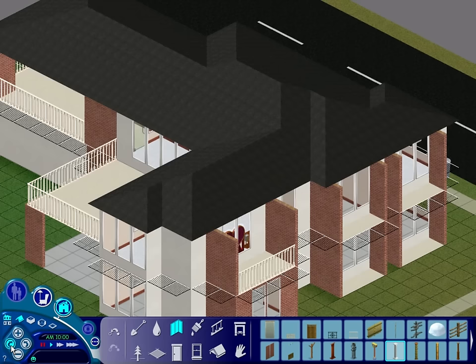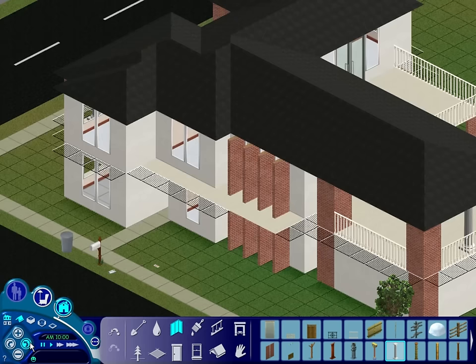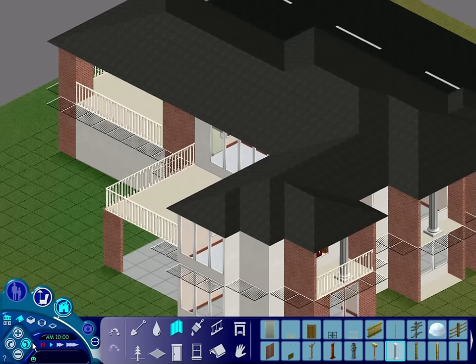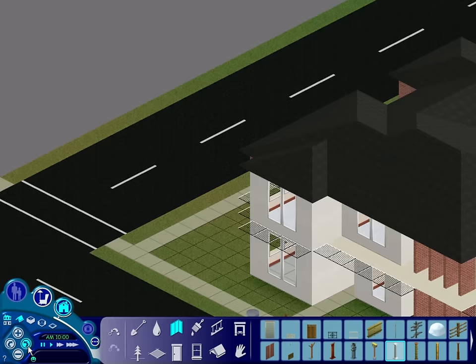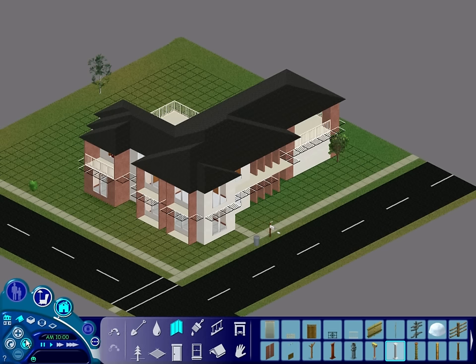So if we do this — yes, this is good, this makes it look way better. Then if we just do all the columns like that, then assuming we don't update the roof anymore, we can get rid of the columns. Oh, that's actually a really handy little trick to know. Now at least it has a roof over the top of those, so it doesn't look as weird as it did.